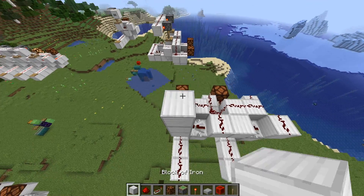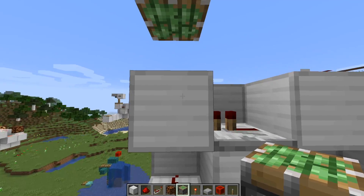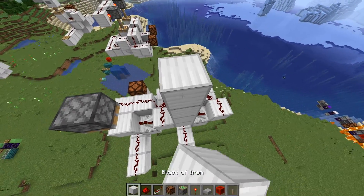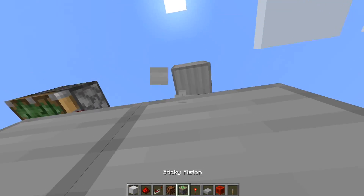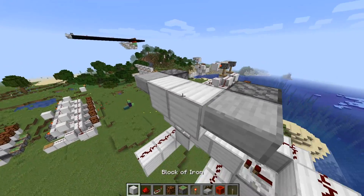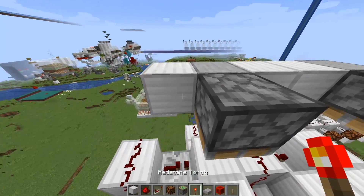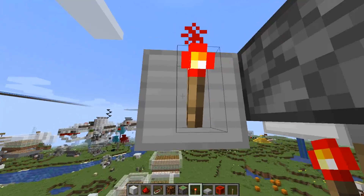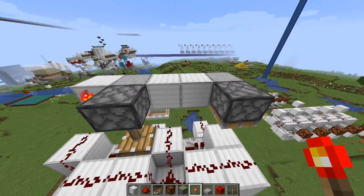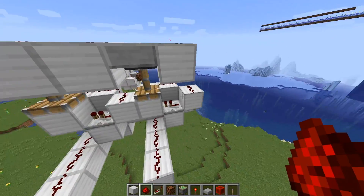We're almost done. Last thing you're going to want to do is place a sticky piston facing down, which will pull up this block — do that over here and over here. Now place half slabs where the pistons are and place full blocks everywhere else. Last thing, place redstone torches next to the piston — make sure the redstone torch is above the repeater, just like in this instance here, otherwise you'll have some problems. And place redstone dust on the top.